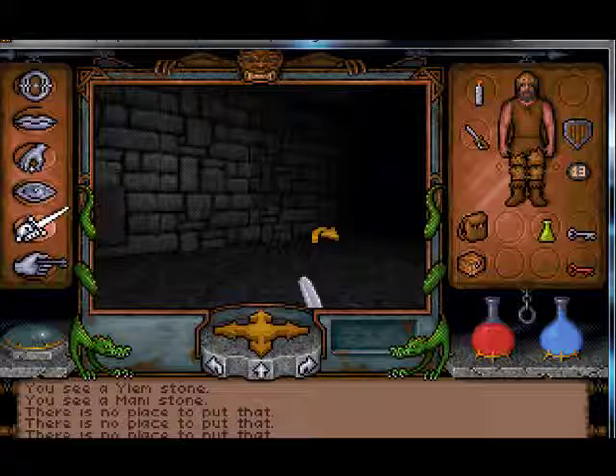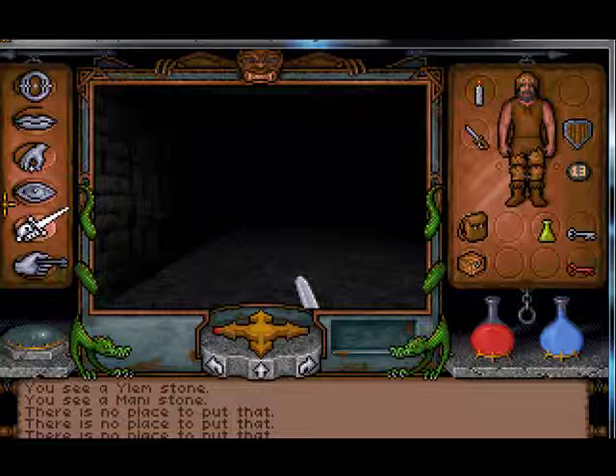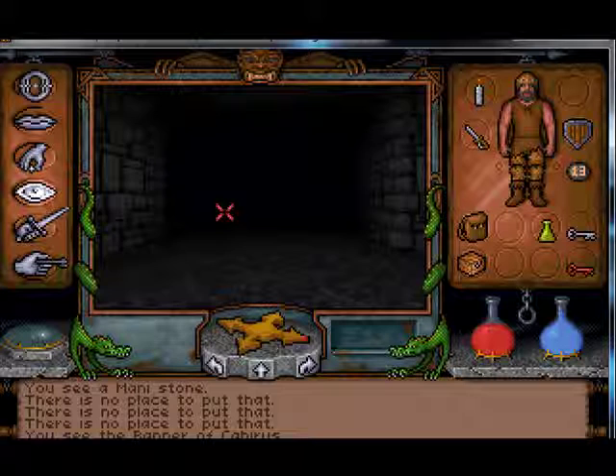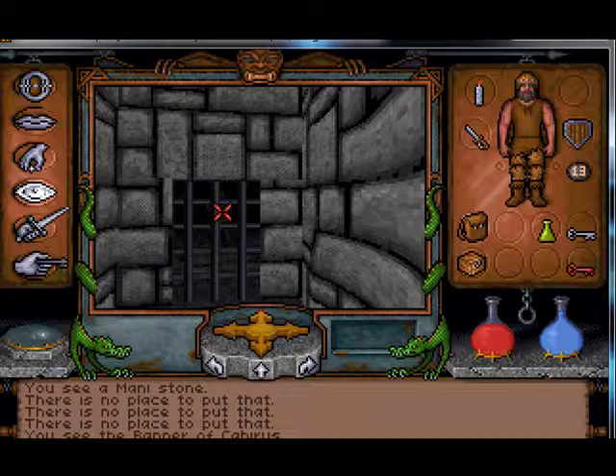Wow, an envelope of some kind. The music keeps changing and I don't know what it means. The battle theme is pretty easy to recognize, but... The banner of Kaviris. And a dungeon bar — like prison bars, with something in it.